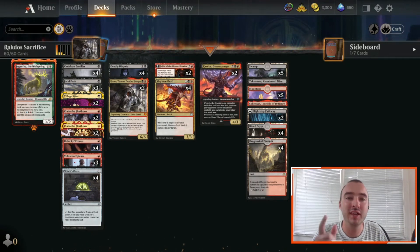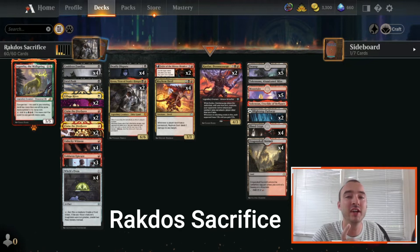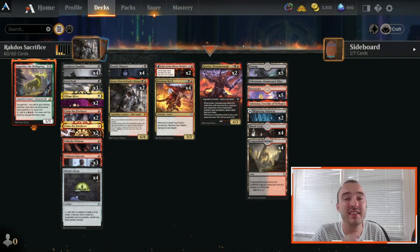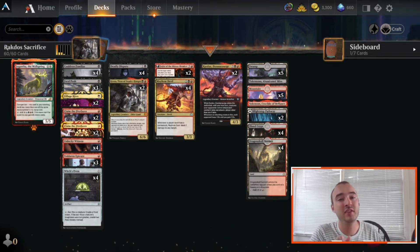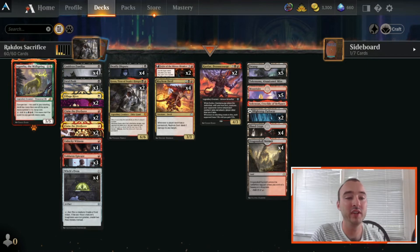Welcome back to another video. I'm Blake and this is an updated Raktos Sacrifice list for Explorer. No Anvil makes this deck a little better in my opinion right now on the ladder and it plays out really, really well.